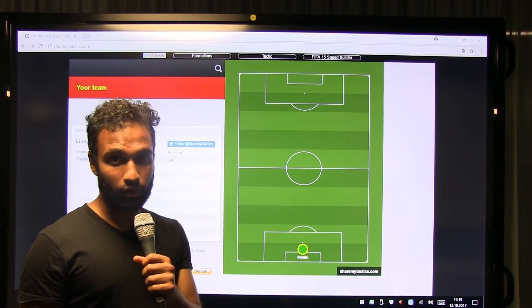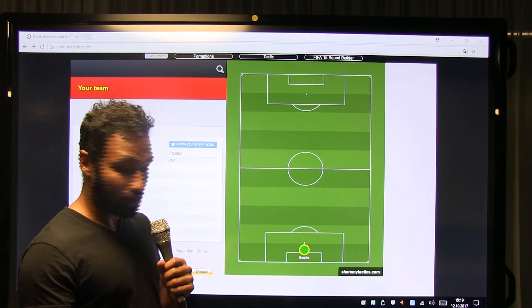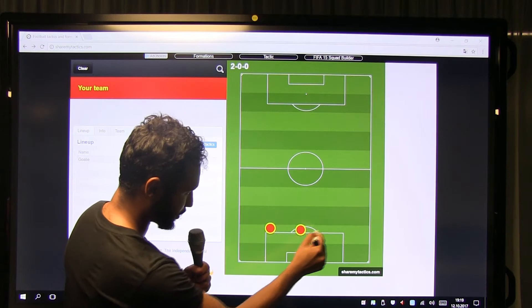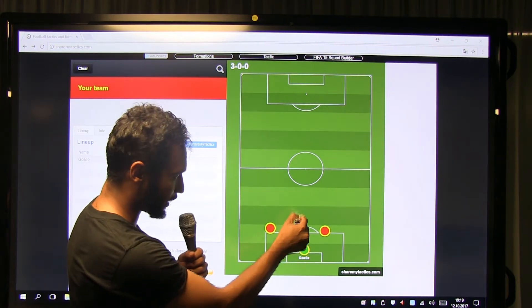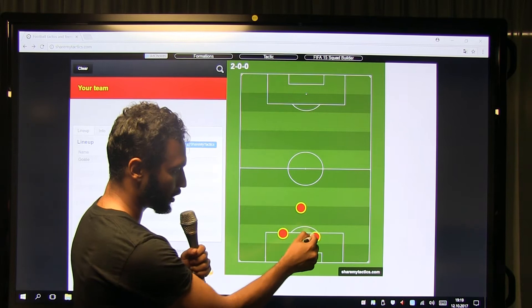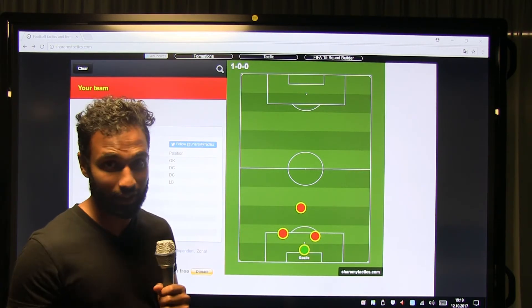So, the 3-5-2 formation. Advantages of the 3-5-2 — we are going to start with the three centre-backs. The advantage of having three centre-backs is you can get tight to the opposition forward or midfielder and you have two people covering you, instead of the conventional 4-2-3-1 where you have only two centre-backs.